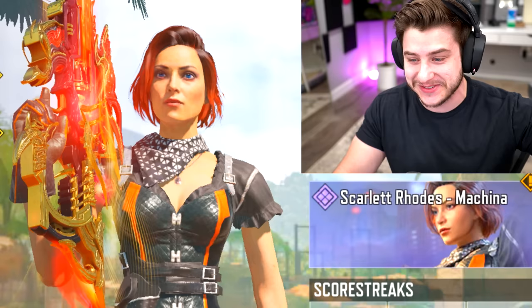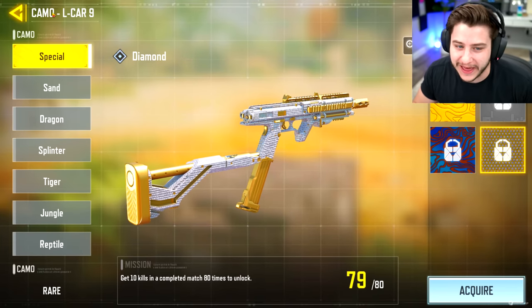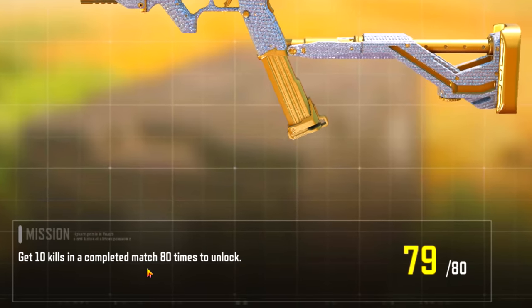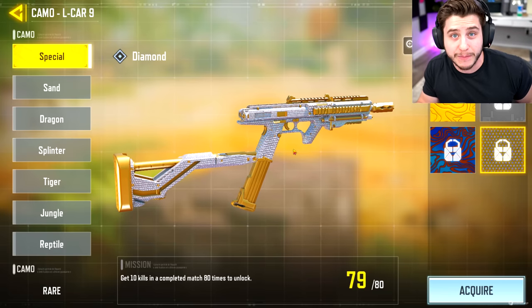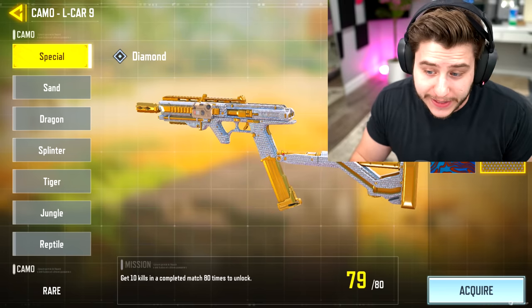So today we're unlocking our first diamond weapon — the L-CAR 9 from Black Ops 3. We need to get 10 kills in a completed match 80 times to unlock this camo, and we only need to do it one more time. Diamond camo in COD Mobile is pretty much the obsidian grind from Modern Warfare 2019, and to be honest, it's pretty freaking easy.